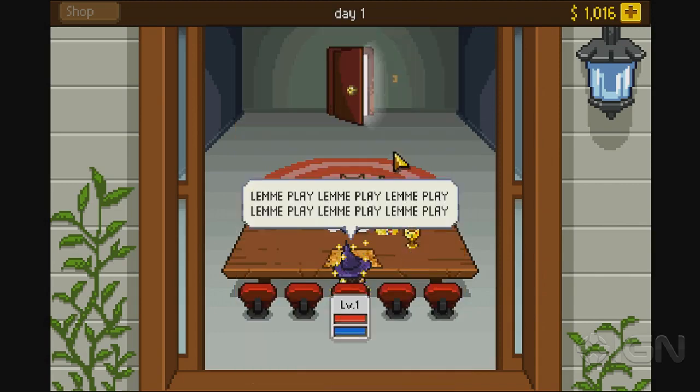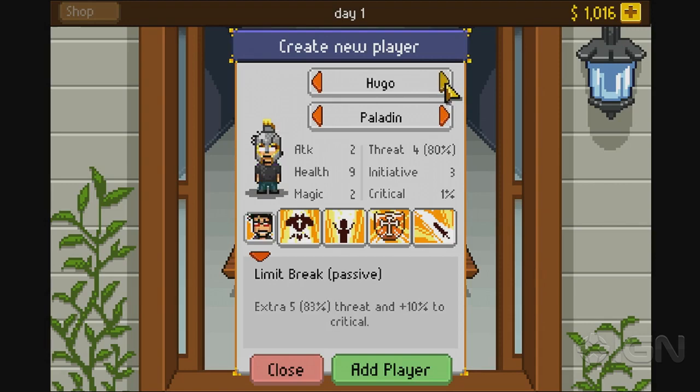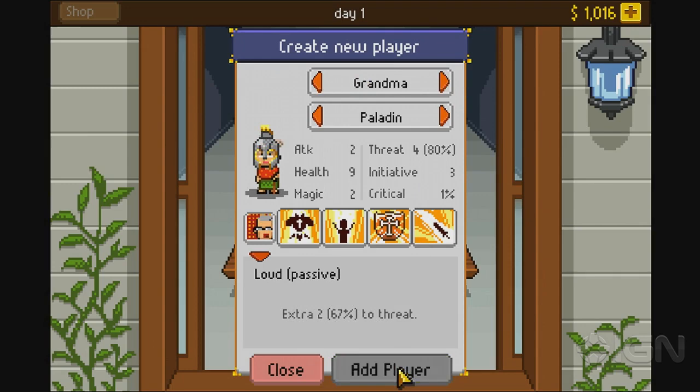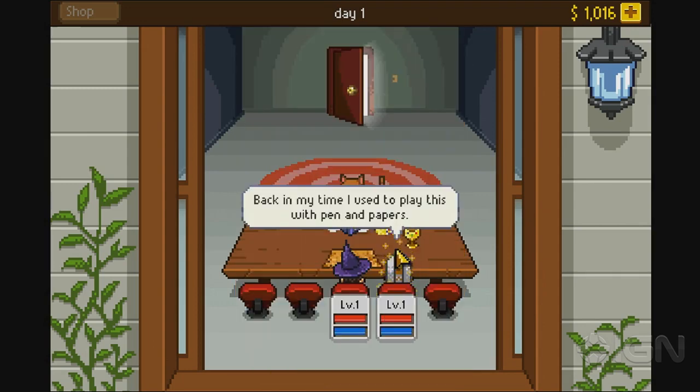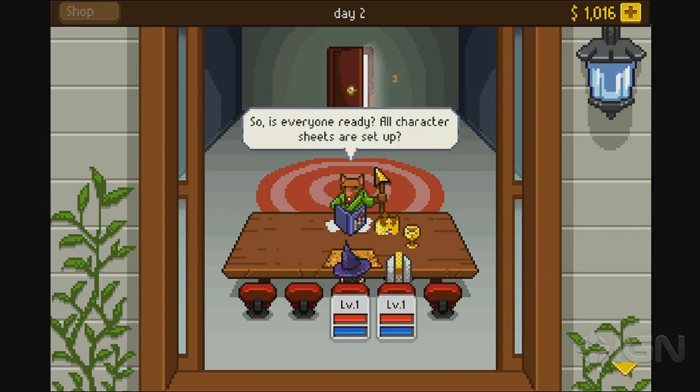I'm going to add this one and create another. Those are the developers — they're in the game as well. I'm going to go with Grandma here. So when you have the first two characters set up, you can start the game.